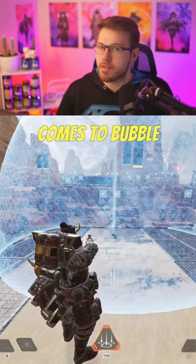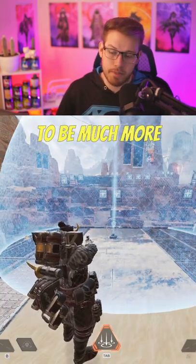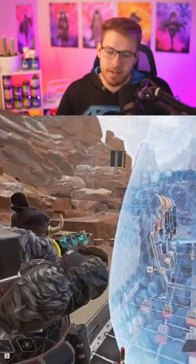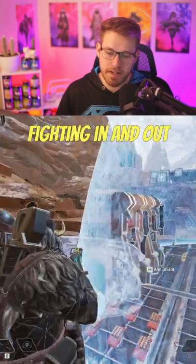Tips and tricks for countering Gibraltar. When it comes to bubble fights, some automatic weapons are going to be much more effective, such as the wingman or any of the shotguns. It's better to have these weapons because they can put out chunk damage whenever you're fighting in and out of the shield.